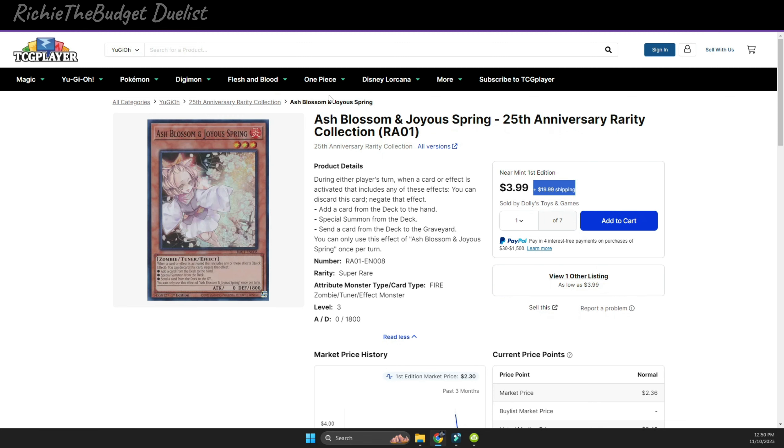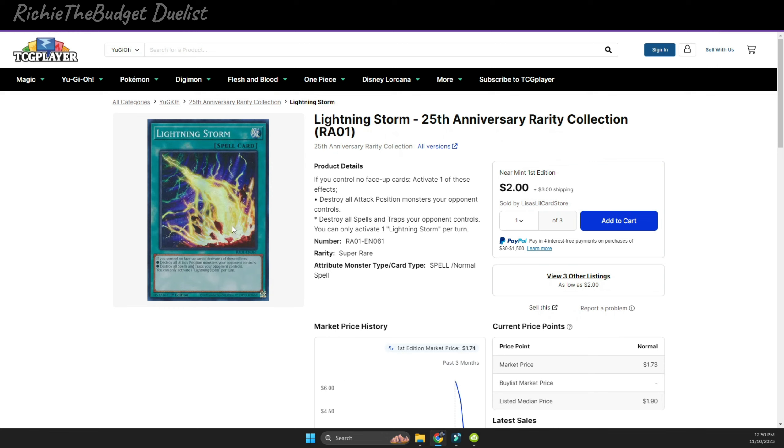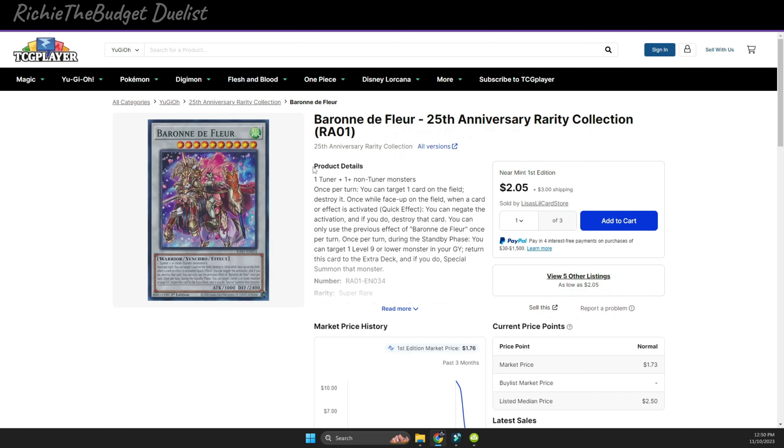So the first card you should definitely get is Ash Blossom — about $12 plus shipping for a playset of three. Lightning Storm is another very powerful card. I know there's an alternative like Raigeki, but Lightning Storm is strong because it destroys every monster in attack position and also destroys every spell and trap on your opponent's field. It only costs two dollars, so three of them will run you about six dollars. It's a super rare — definitely check that out.